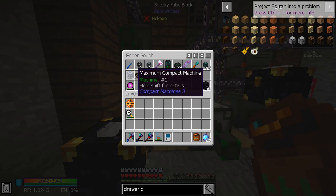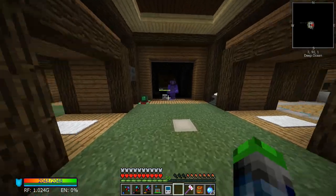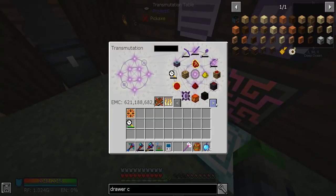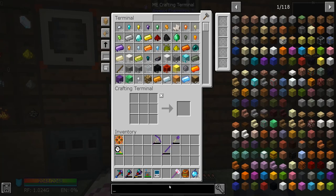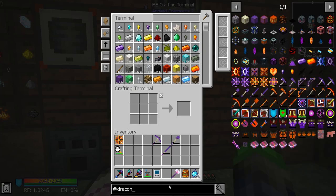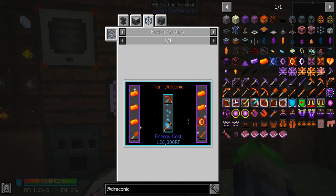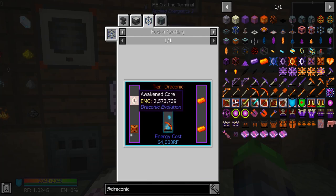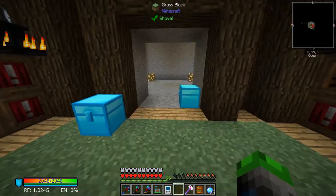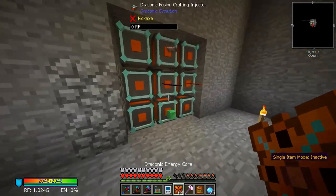Instead of dealing with that today, I wanted to go ahead and make ourselves the draconic tool — the really cool one that combines the pickaxe, sword, and shovel. It's called the Draconic Staff of Power. That's the one we want to make. We need to upgrade all of these to the draconic tier, so we need an awakened core and the charging core.